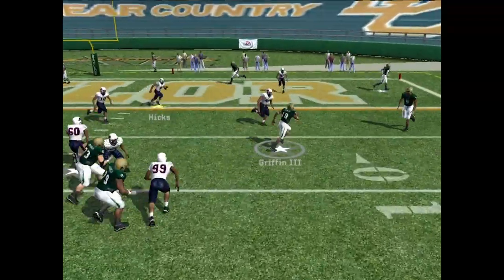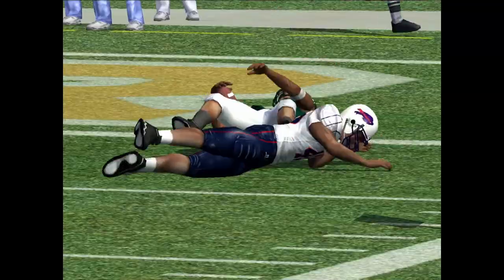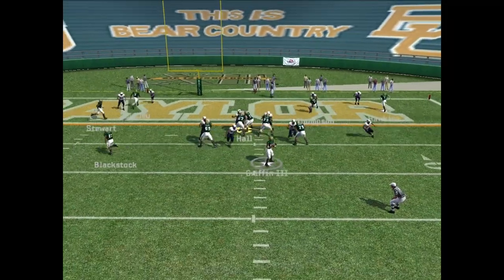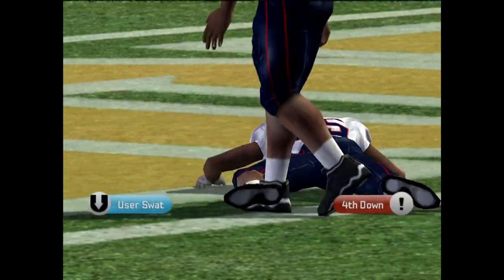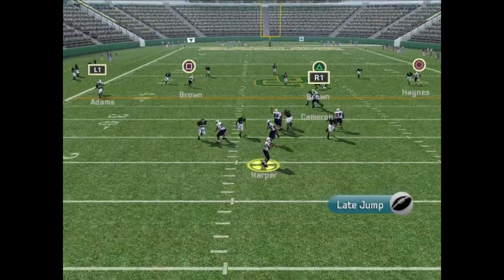RG3 drops back again, he takes off — tackled inside the one. They are driving here, fellas. Third and one from the one-yard line. They can get the first without the touchdown but they go for the touchdown anyway — and it is not! Stopped by Turner. They'll settle for a field goal. It's 21-20, Howard.